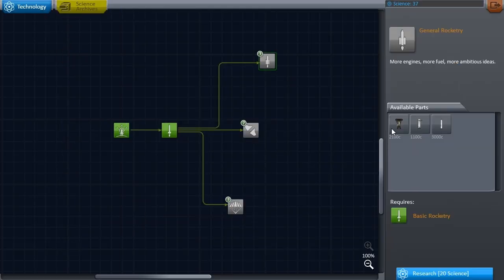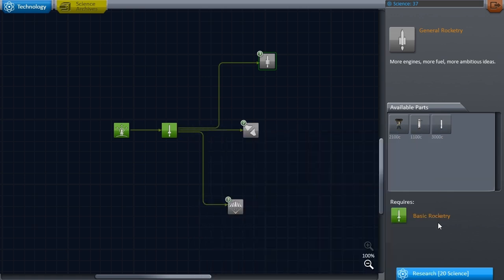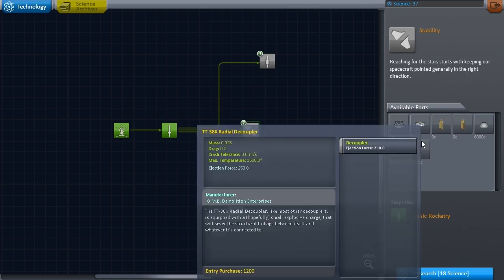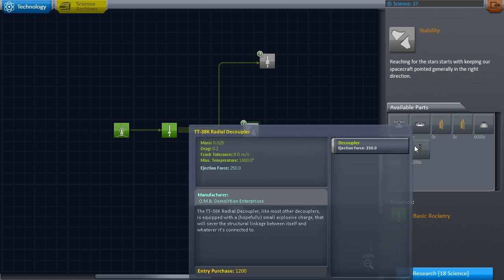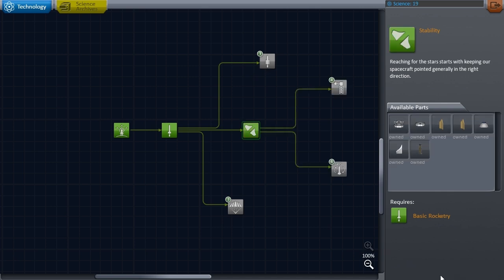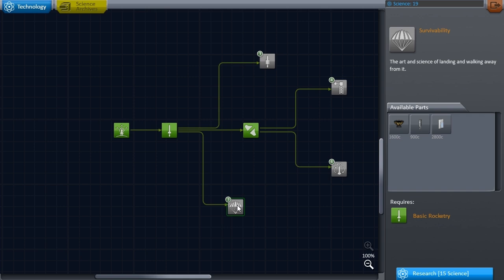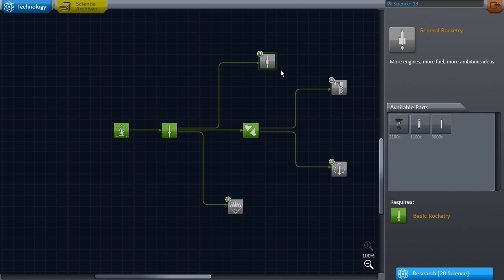We haven't left Kerbin or even gotten far from the space center, but we've gathered important information to unlock technologies. We want the radial decoupler badly so we can make more interesting rocket shapes, and an aerodynamic nose cone — we want that more than bigger rockets right now. That costs 18 science, leaving 19 remaining. We could spend 15 on a smaller engine, but I'm going to save it — we'll need bigger rockets more than smaller ones.